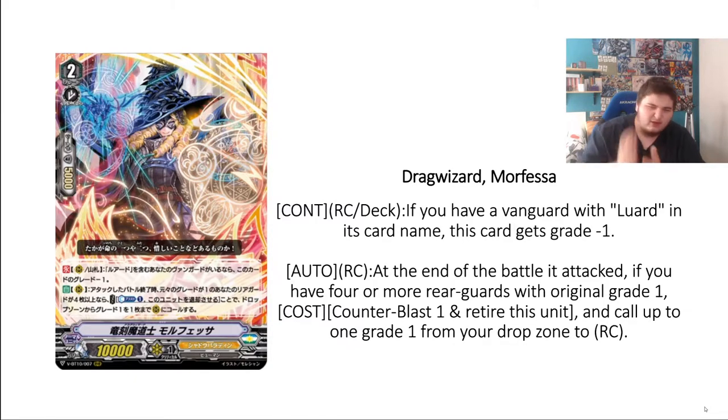Her skill is very in-depth. On Rearguard Circle — or in the deck — if you have a Vanguard with Ward in the card name, she gets Grade minus one. This is good because if you want to call her at Grade 1, you can do so on the Grade 2 turn. You need a Ward Vanguard though, so you cannot use Leofal on the Grade 2 turn to call out Mofessa and set up your board that way. Still a solid skill. The second part is: at the end of the battle phase, if you have four or more records with original Grade being one — Mofessa herself doesn't count — you can retire her and call a Grade 1 from your drop zone.